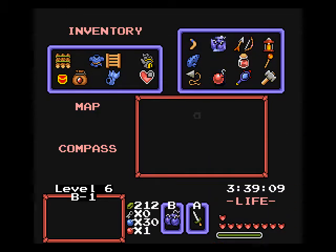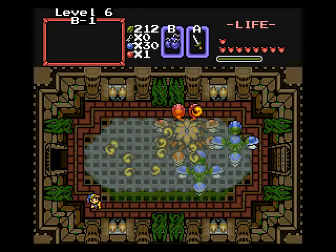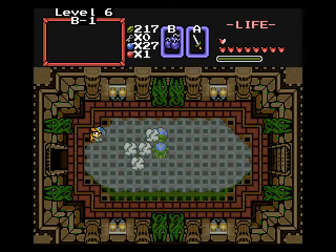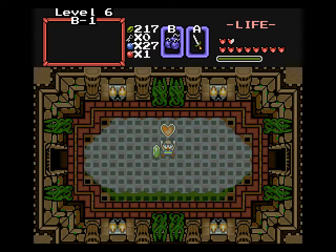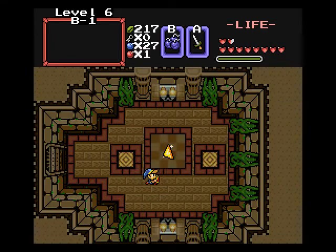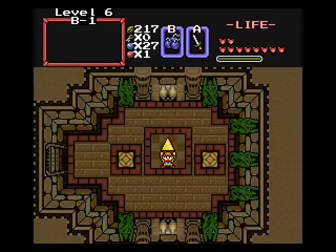It's a Superman Andala supported by two regular Man Andalas! Just spam bombs and you'll kill it. Wow, one-shot it — damn, dude! Already! That's the second time ever I one-shotted a Superman Andala with a regular bomb. That was epic. Anyways, that's Level 6 done, folks.